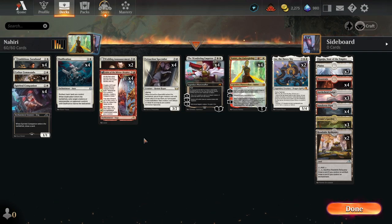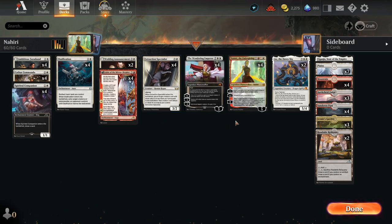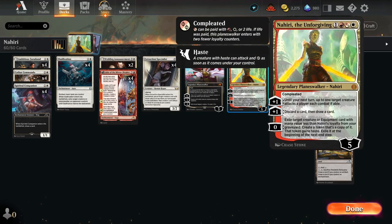On our three-drops we've got Wedding Announcement and Fable of the Mirror-Breaker, of course two fantastic cards in Standard. Four Extraction Specialists to bring back some of our two-drop creatures. Then we've got four copies of the Wandering Emperor and four copies of Nahiri. Nahiri's got a really interesting first ability - we can effectively goad, for all you Commander players, a creature into attacking a player each combat if able.